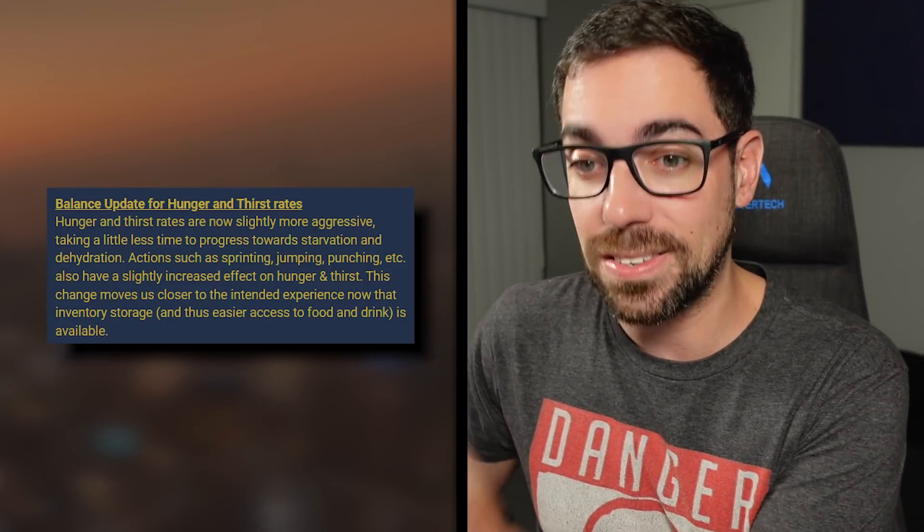There was also a balance to hunger and thirst — they're a bit more aggressive now. Sprinting, jumping, and punching all have a larger effect on your thirst and hunger than they had before. They also mentioned in ISC that hunger and thirst will persist past your play sessions.